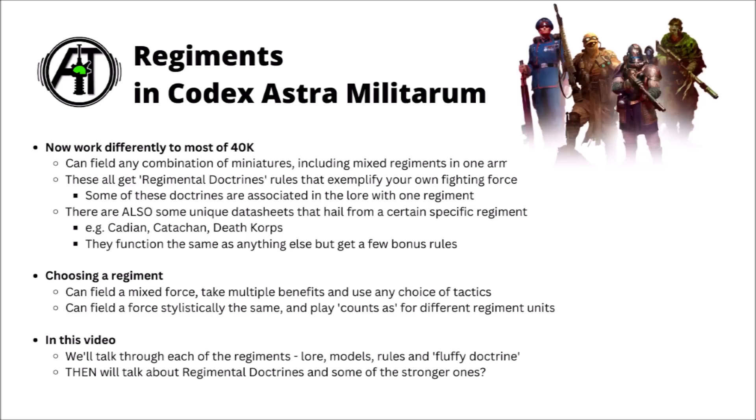As a Guard Commander you've got a few different options now. You can either field a mixed force and take multiple different benefits and different choice of tactics — maybe making some slightly odd combinations, like having Ursula Creed ordering Death Corps about. You could just mix and match models throughout the Codex, or you could try and field a force that's stylistically the same — say adopting the Death Corps aesthetic for the entire army and either not bothering with Cadian or Catachan keyword units, or converting your own miniatures with gas masks to use their rules but fit in with your Death Corps army.